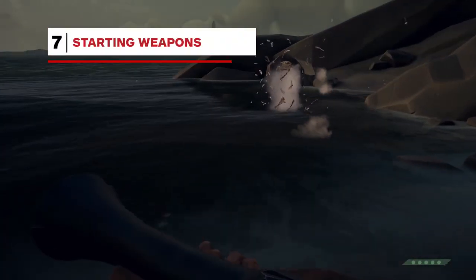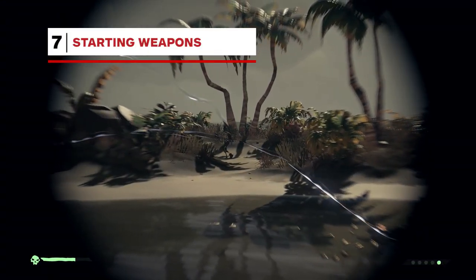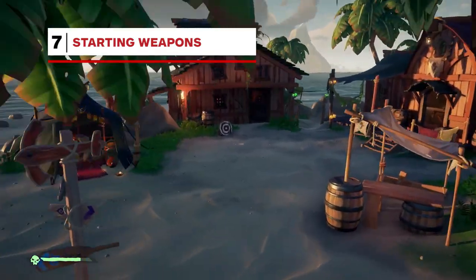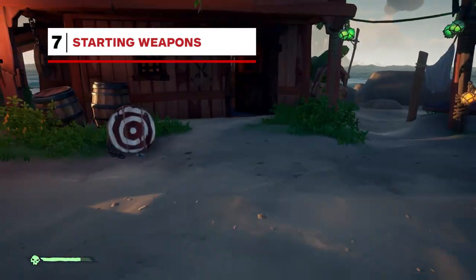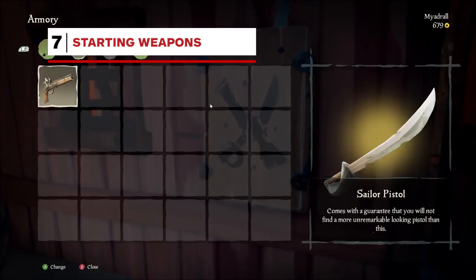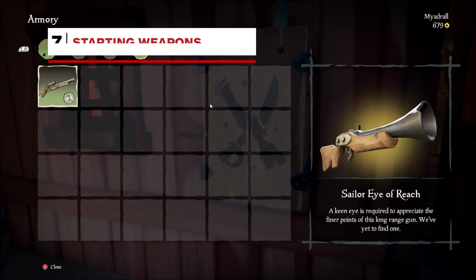Sea of Thieves features four weapon types: the pistol, the cutlass, the blunderbuss, and the long-range sniper rifle. But did you know these weapons are all available from the start? When you begin the game, you'll have the pistol and the cutlass equipped. To change your loadout, just head to the armory box, located on your ship or in front of the weapons vendor, and use the shoulder buttons to move through the different weapons you can equip.